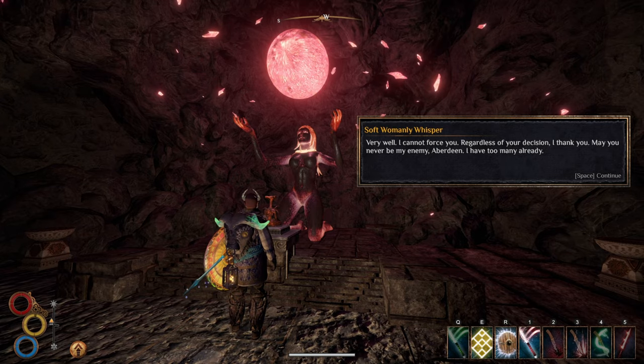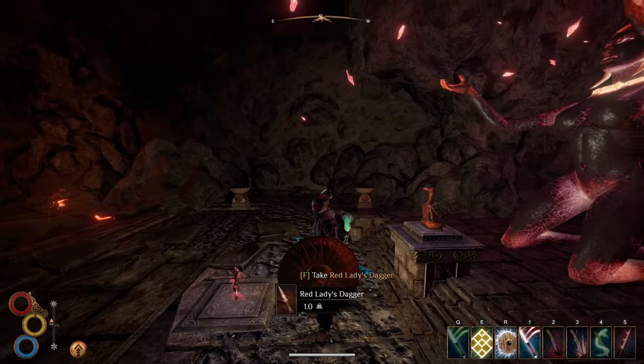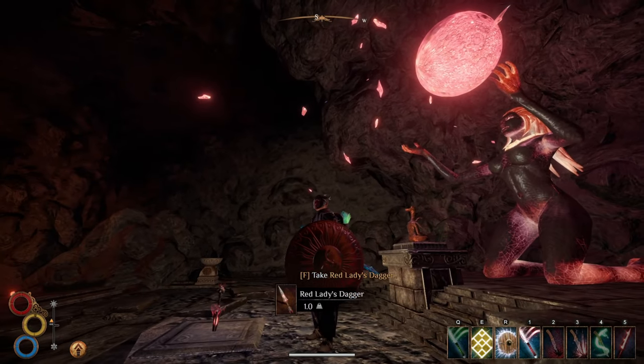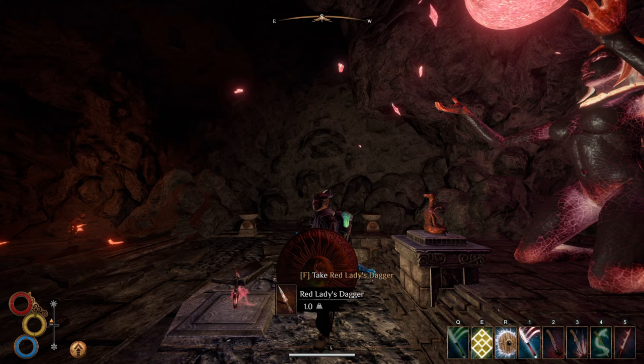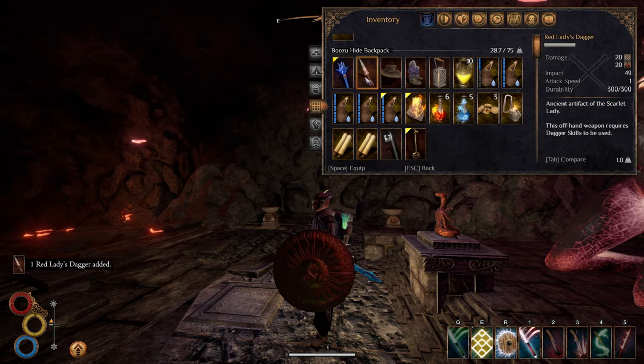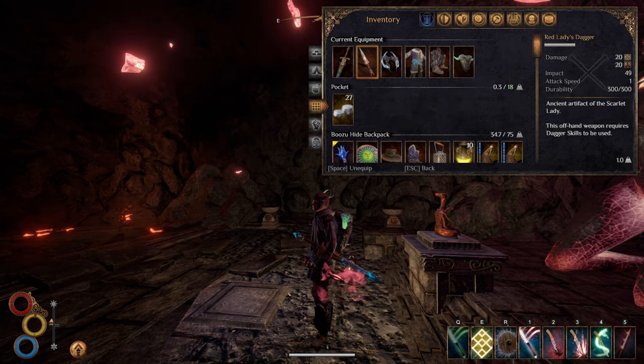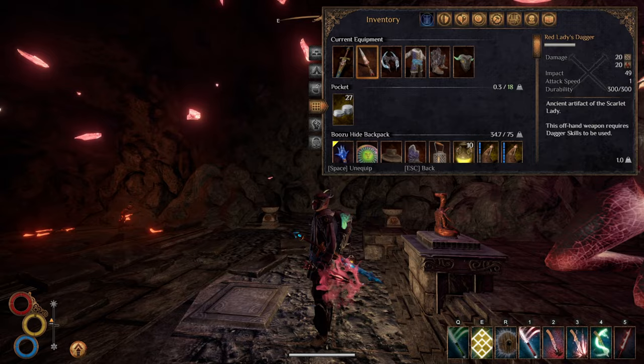She has too many already. This shows a very different side of the Red Lich that you're never going to see again. She seems almost cooperative and curious, although this could just be a front so that she can use you as a puppet — we'll never really know for sure. Regardless, you can turn around and pick up the red dagger. It's a very cool mini-quest reward and it's strong in the right hands.